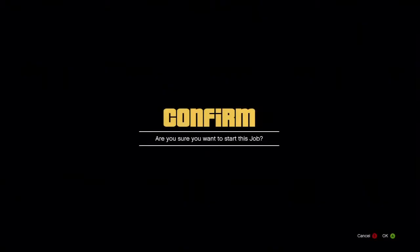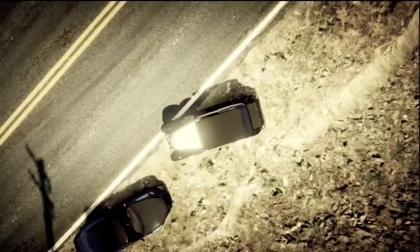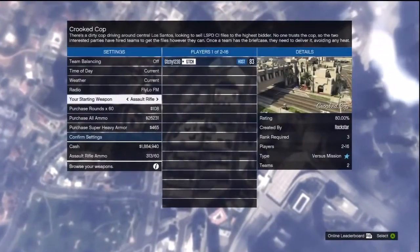And you want to select Crooked Cop, right as I do here. So from there, it's going to take you to the loading screen and then the options. And what I always like to do is put it on noon and put it on clear weather. I just enjoy playing the game when it's bright and sunny and clear.